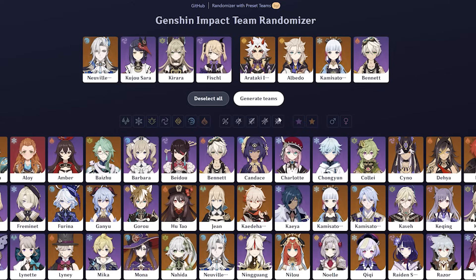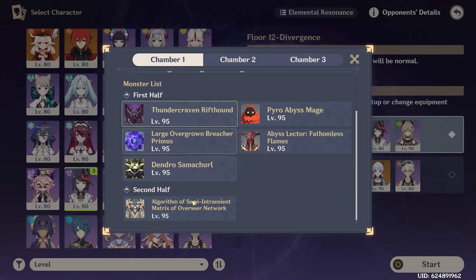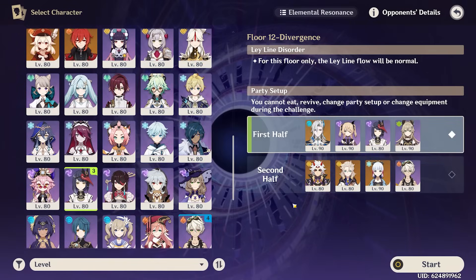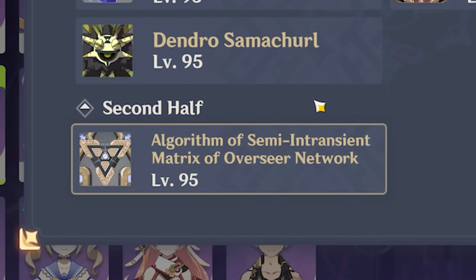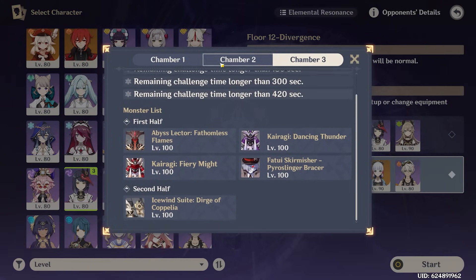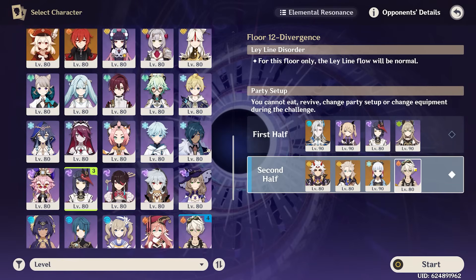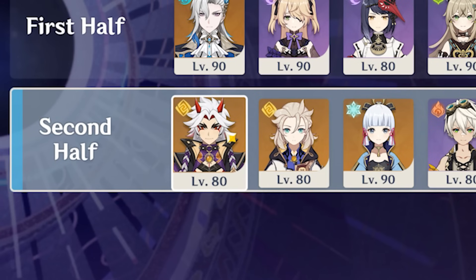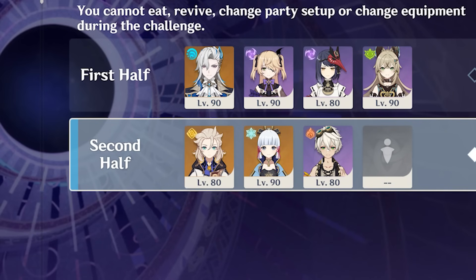We're gonna have to replace one of these units with Farina and we'll have to decide which one it is. Looking at the monster list, we have a pretty hard time against the second half, and there's an algorithm where we need Electro — Fischl and Kujo Sara would work really well against that. So we're gonna swap the two teams around and put the Neuvillette team on the second half. For the first half we'll have Bennett, Ayaka, and others, but we're fighting a Pyro Lector which we don't have any Hydro for, so I'm taking out Arataki Itto and putting Farina in.